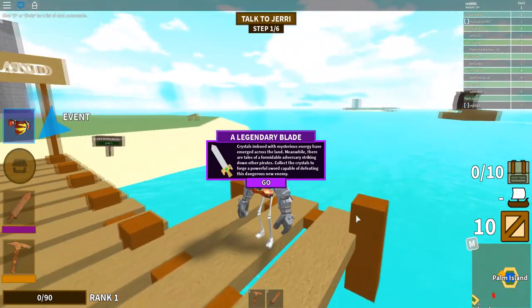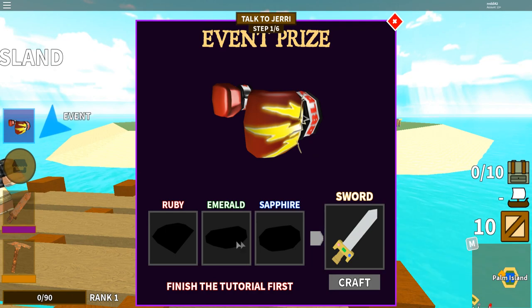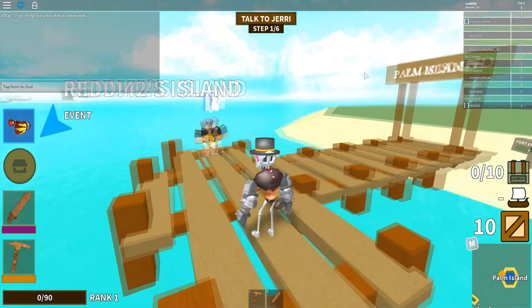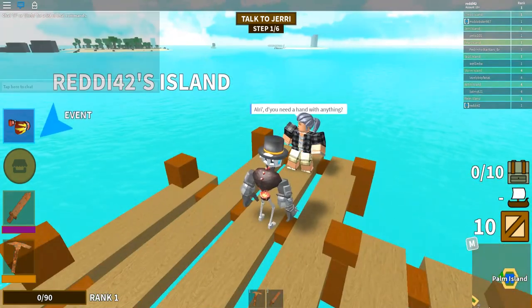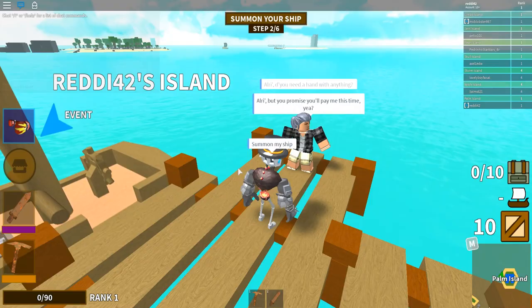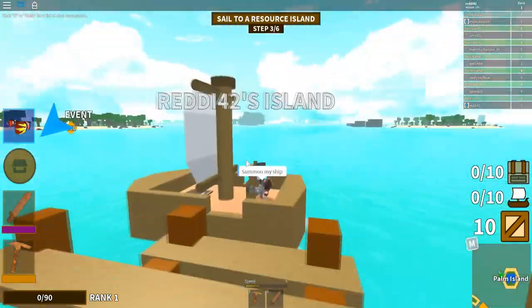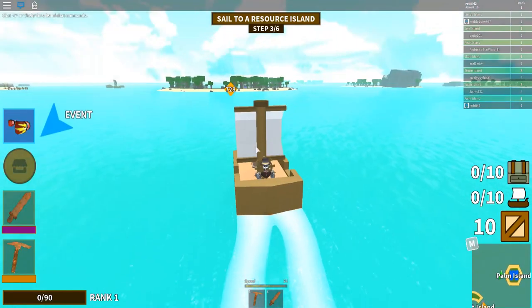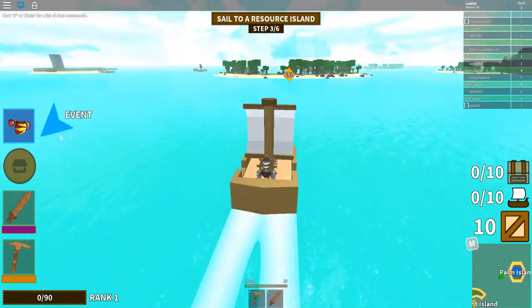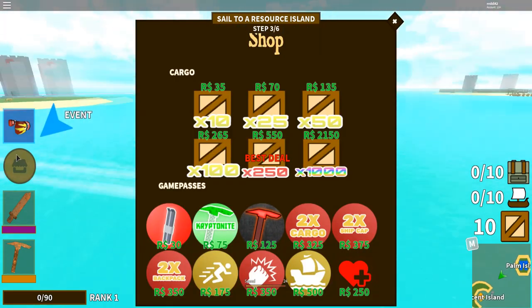The next game we have here is Pirate Simulator for the Powers event, and the prize is the power gloves. For this event, it says: crystals imbued with mysterious energy have emerged across the land, meanwhile there are tales of a formidable adversary striking down other pirates.